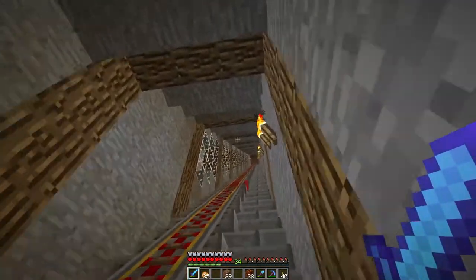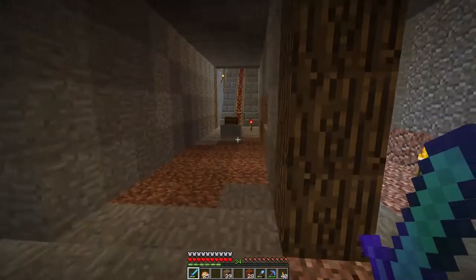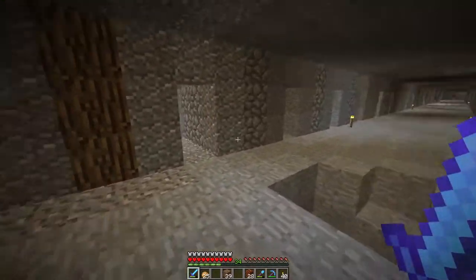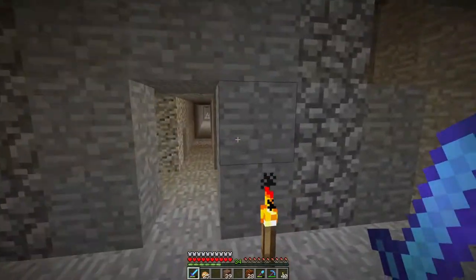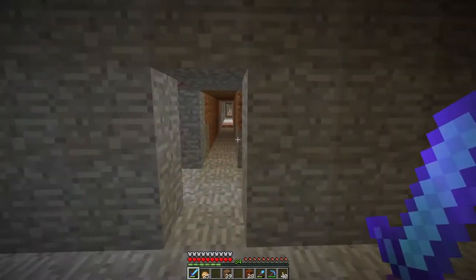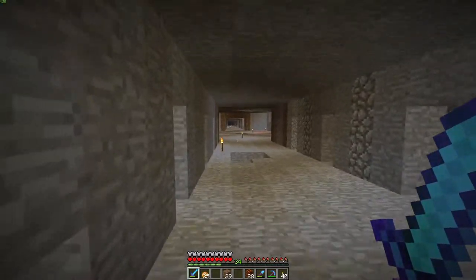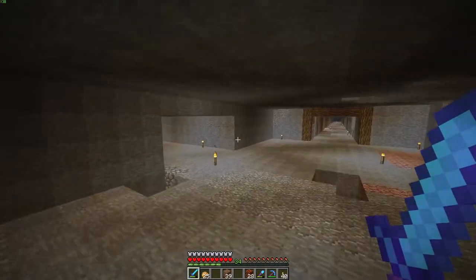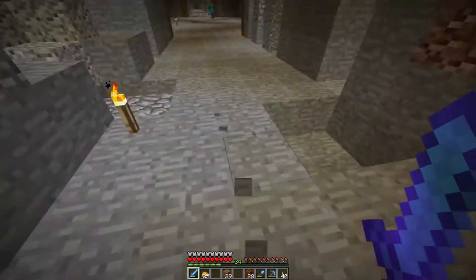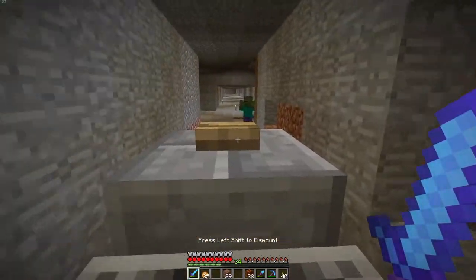I wanted this to look really nice when I was building it, so I tried so hard on the staircase but I just gave up on everything down here. This is where you send it up to get sorted out and put in the chests. Each one of these goes down for a while — a lot of them stop because of lava in the way. This is where I spend a lot of my time mining whenever I need new things or want to gather resources.